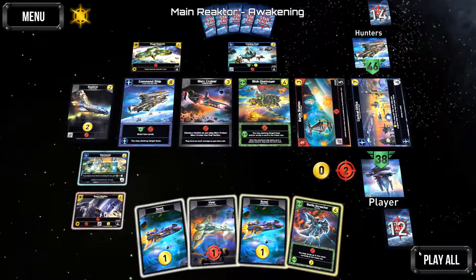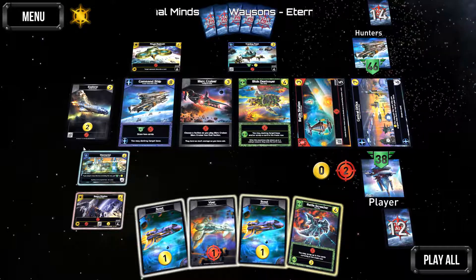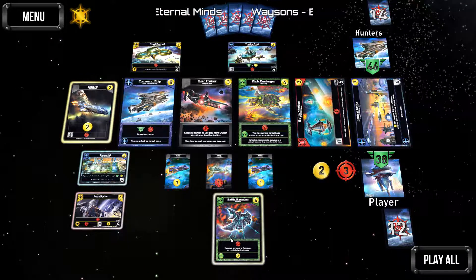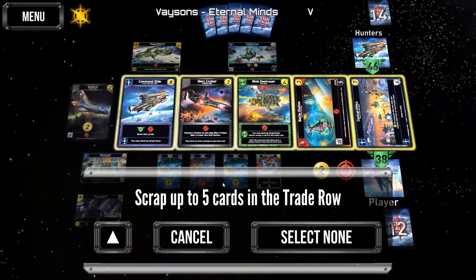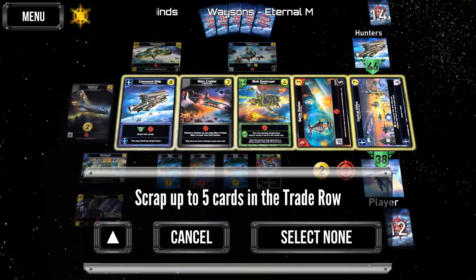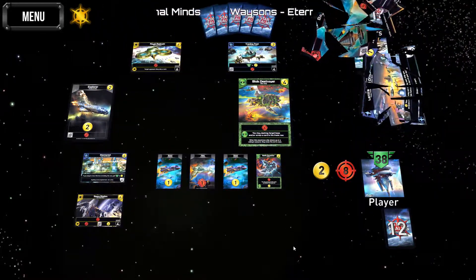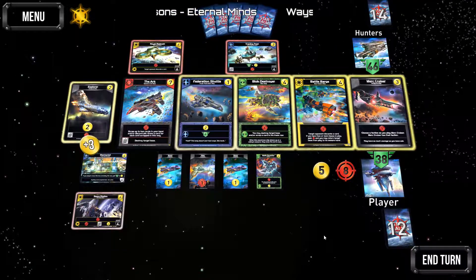That ability lets us get five health or three purchase. One, two, five — let's see what we have here first. I may scrap up to five cards from the command row. I hate to do this, but we're going to get rid of this, this, this, and this.